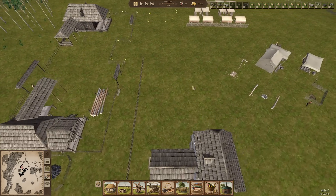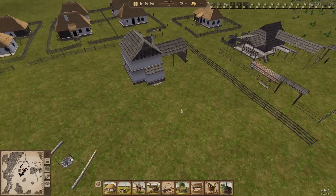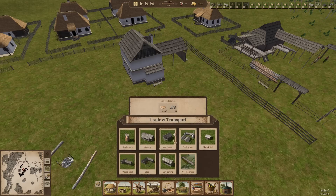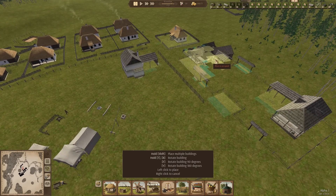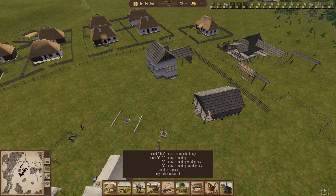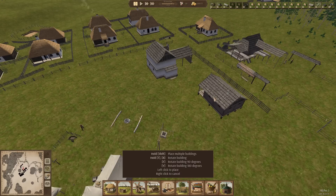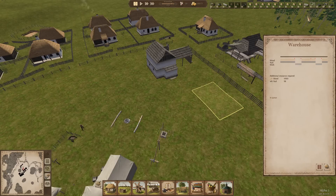I want to put another warehouse over here by the smithy so that we can start storing wood, iron, and all that kind of stuff. I think if we rotate this around like this, and we'll try and make this a bit of a feature as well. Leave a little bit of gap and put it kind of there - I'll do some fencing around this. So this will be the warehouse for this area.